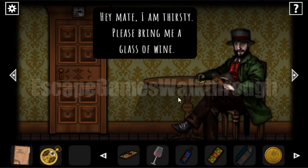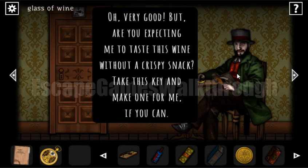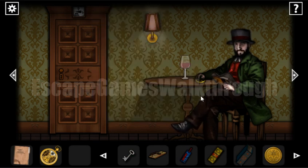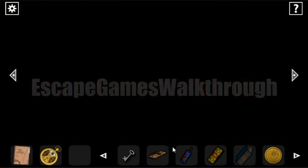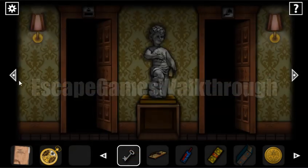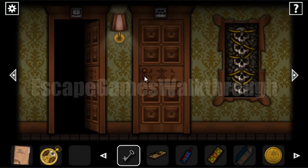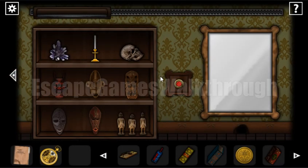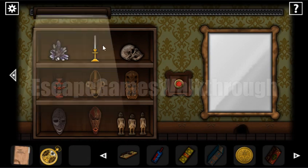There's a man who wants something to drink, so let's give him the glass of wine. He now wants something to eat, so we need to cook something. He gives us a key. We go to the kitchen and try to open the drawer but the key doesn't fit, so we go left and open that door instead.